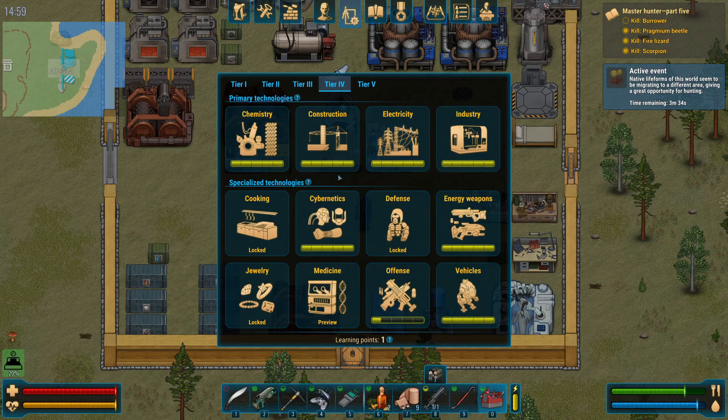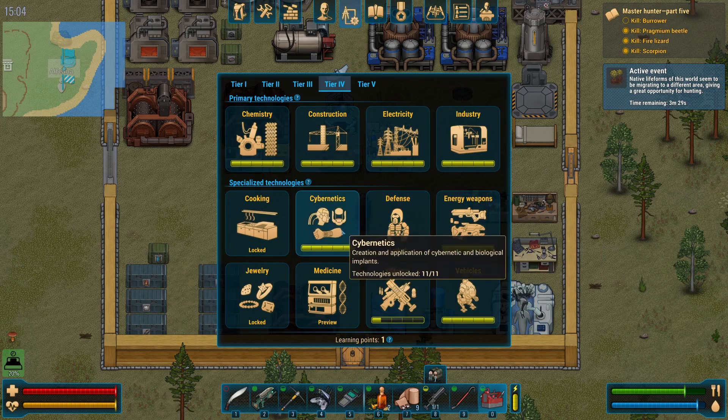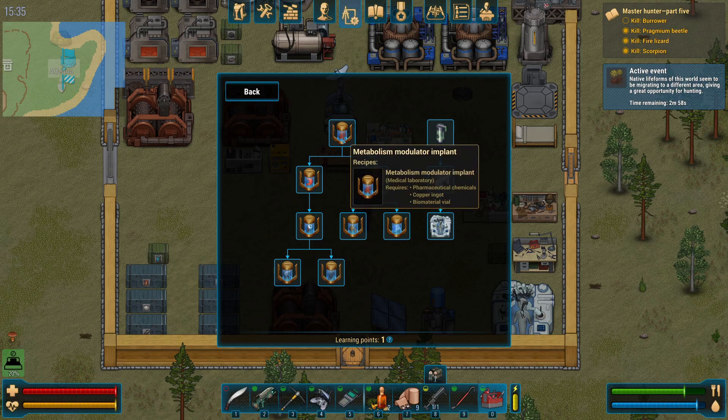So you've hit tier four and you're trying to figure out what to grab next. You see cybernetics and think it sounds cool — let me dissuade you from choosing it first. It's kind of expensive at first, though once you get deeper in the game its cost goes down significantly. Honestly, the augments themselves, though all interesting, don't provide a truly necessary function — they're all little enhancements.